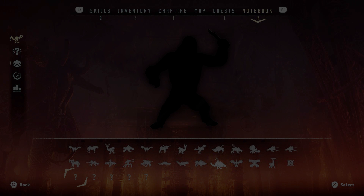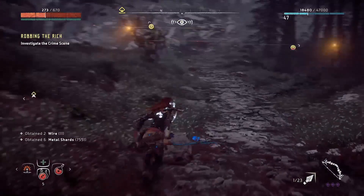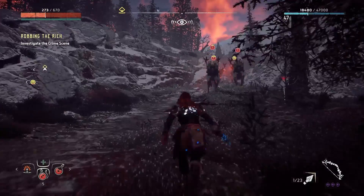Over on NeoGaf, user TotallyNotAJoke posted a picture showing the machine catalog from Horizon Zero Dawn with 5 new question marks and the shadow of a potential new machine. TotallyNotAJoke says he is close to Gorilla Games and is testing the upcoming, already announced DLC, snapping the picture when nobody was looking. Very impressive job.